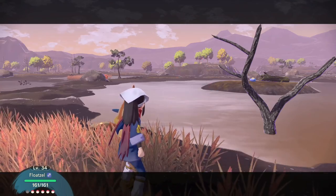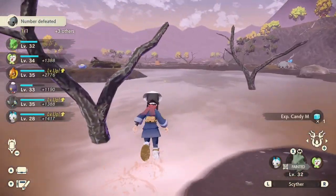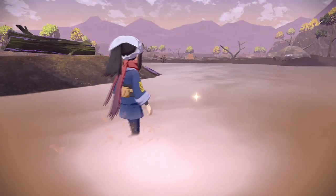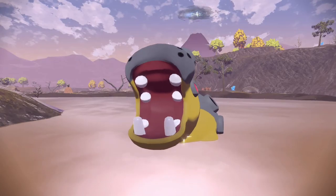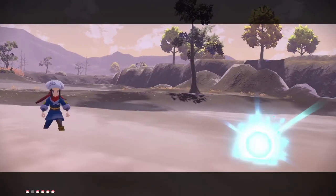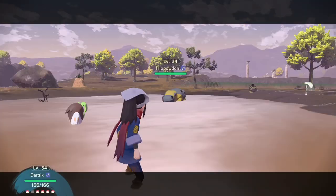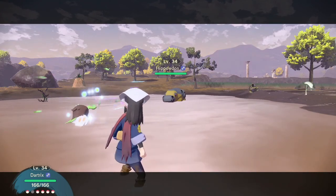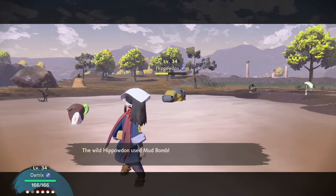There we go. Out of here. This is probably the charm. The shiny right here — they put it right beside the Hippodon, because of course they did. What? I just beat one! You want to make me fight another one? How rude. What level are you? I could have just ignored the alpha and just ran at you, but you're only level 34 — much easier. Is this even one hit? Probably not, it's quite tanky.